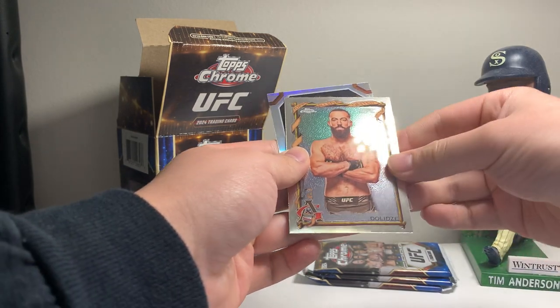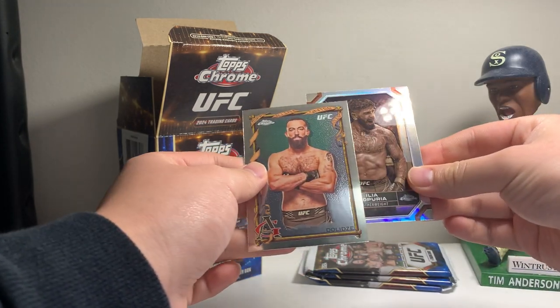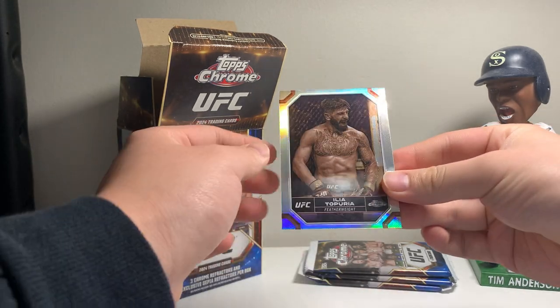We got a Topps Chrome Allen & Ginter of Roman Dolidze here, and an Ilia Topuria sepia. Not too bad — the champ.